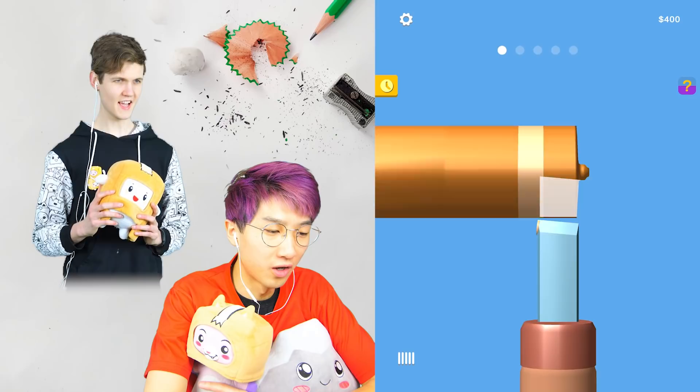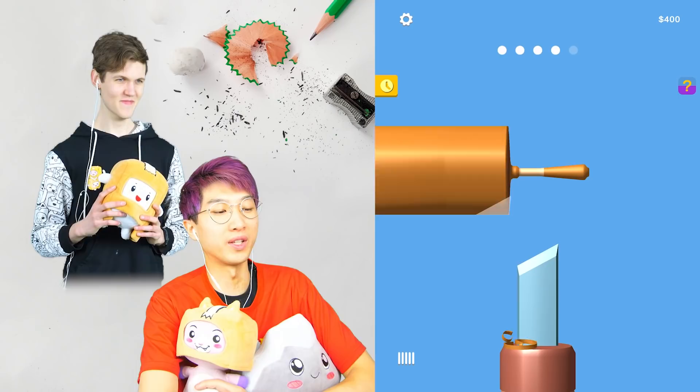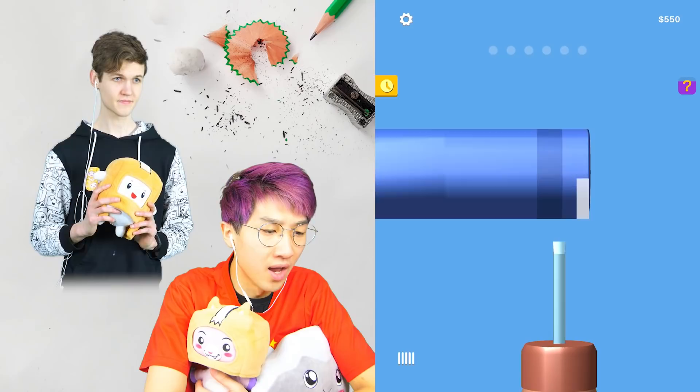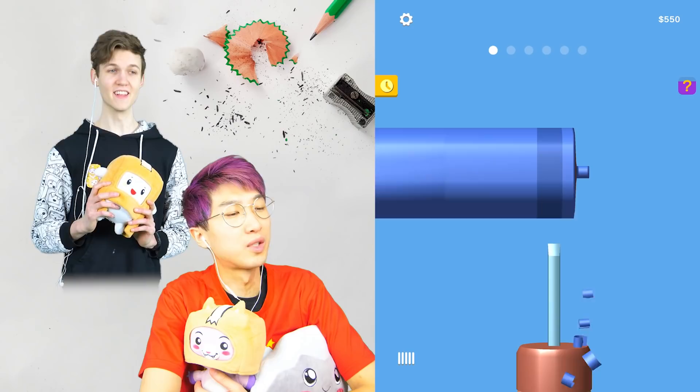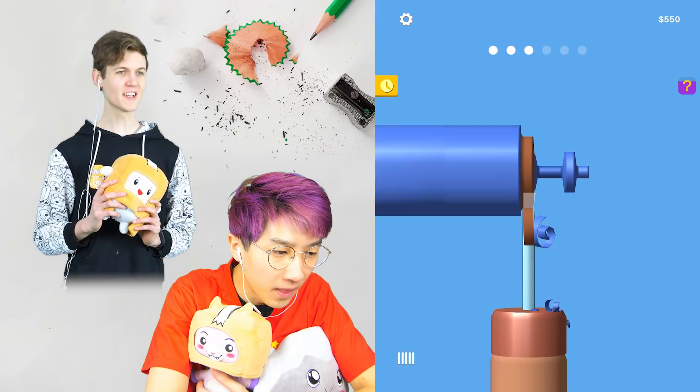Try to guess what the shape is gonna be before we get it, Adam. I'm gonna guess a basketball hoop. It looks to be a baseball bat or something. This game is really satisfying. I'm looking for a basketball — what's blue in sports? Maybe it's like a diving board.